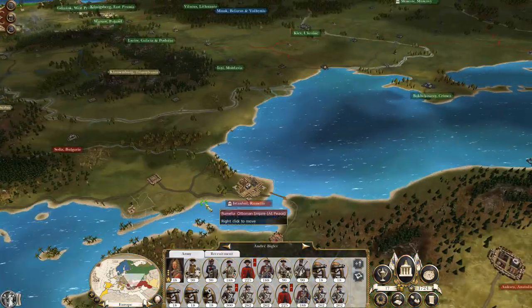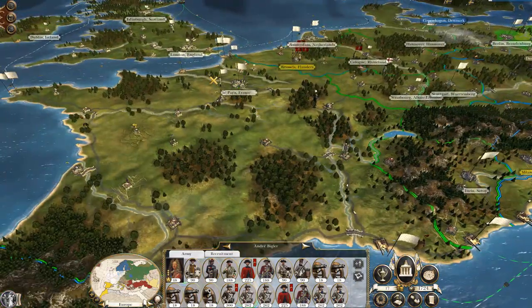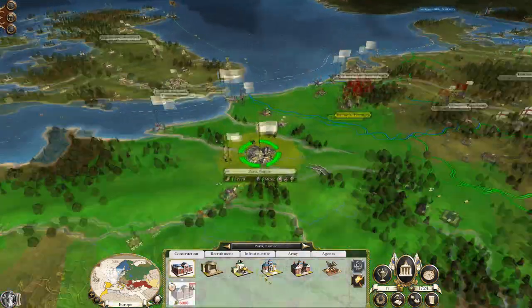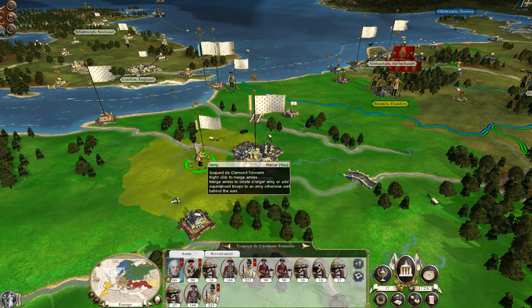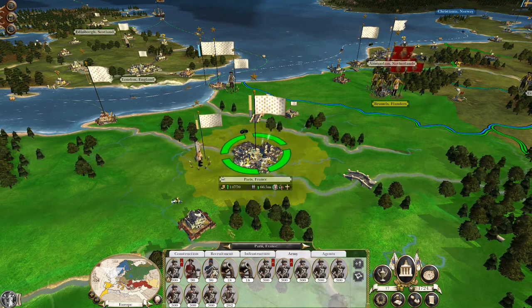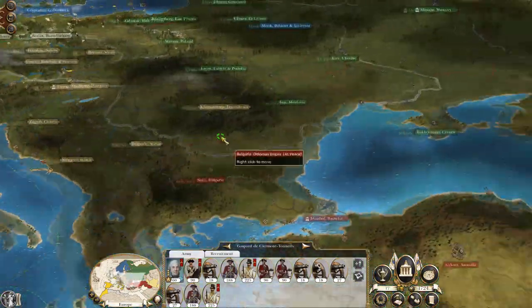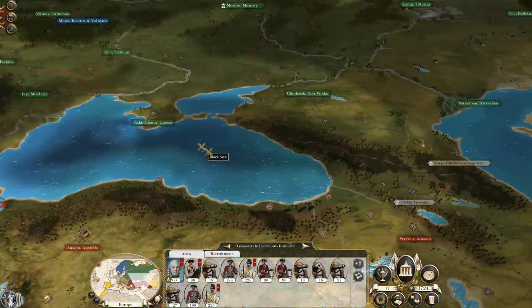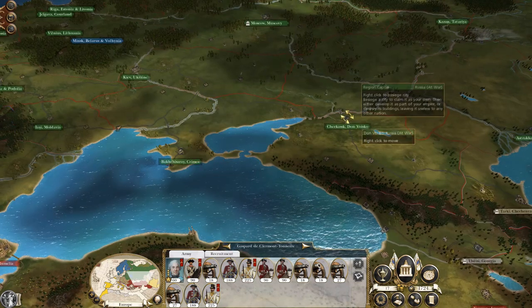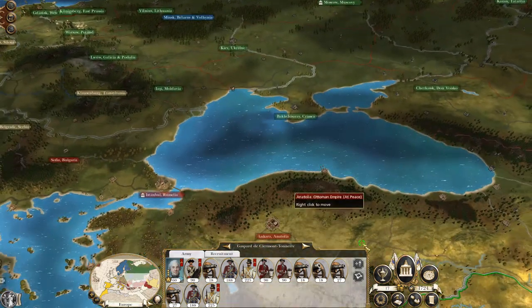Genoa took Athens, didn't they? That was silly of me. So I would like this army which is being recruited in Paris — I want to sail them up and land them in Crimea, then maybe take Chukask and start to create a southern threat to the Russians as well.